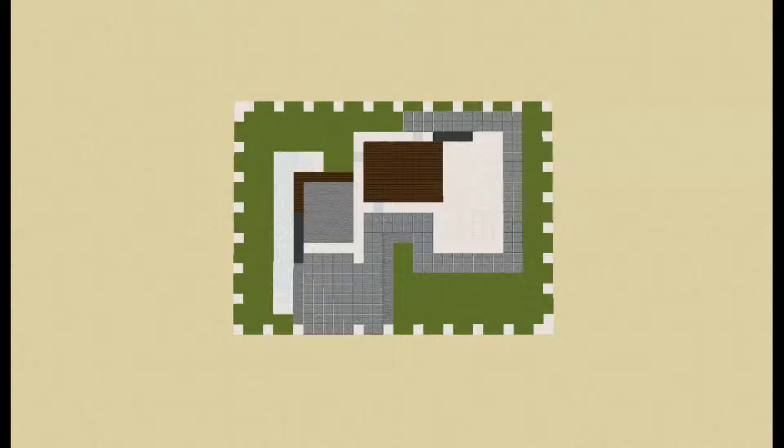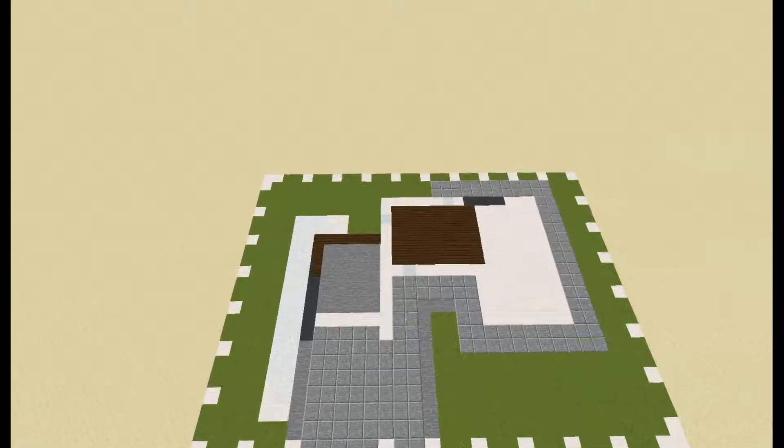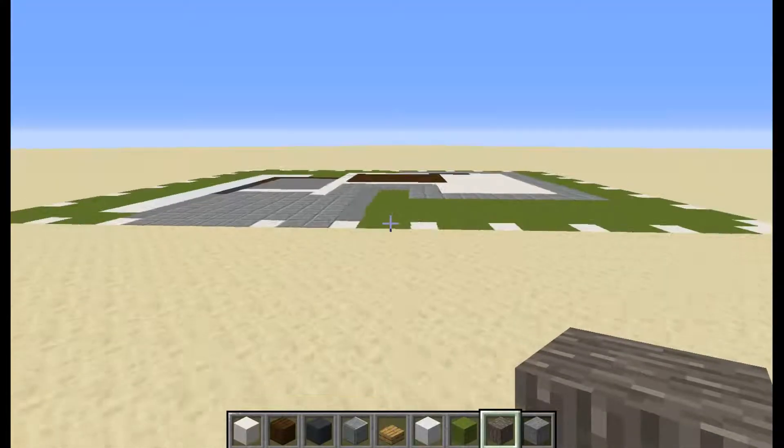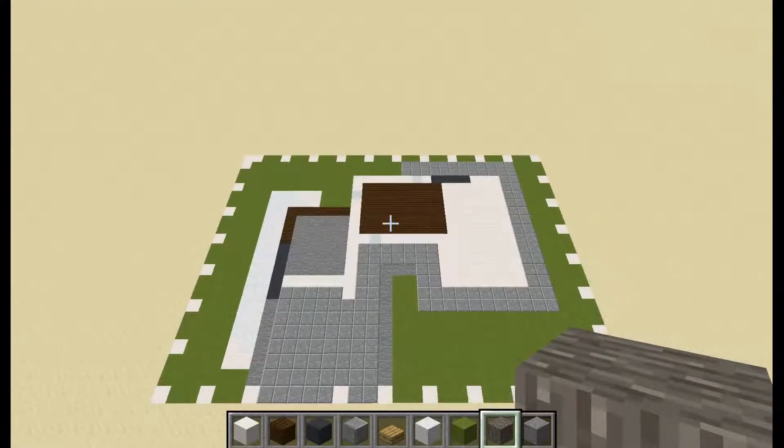You have 5 seconds to press that like button or else a Minecraft charged creeper will fall on you. 5, 4, 3, 2, 1. Now we can start building, and like I normally do, I've planned out everything before getting into building. So pause the video now and build this in your world.